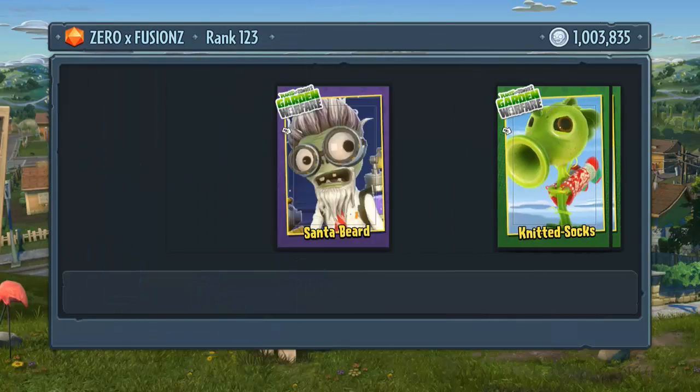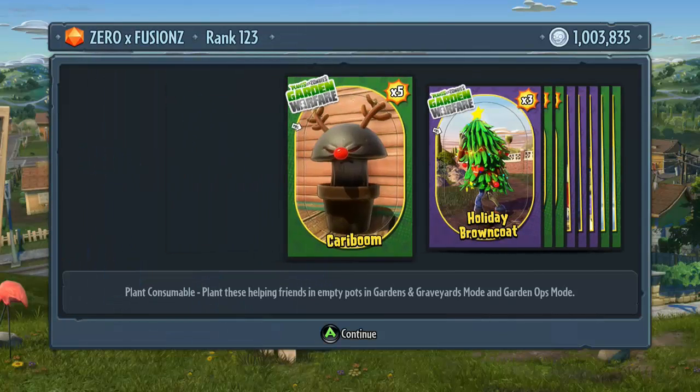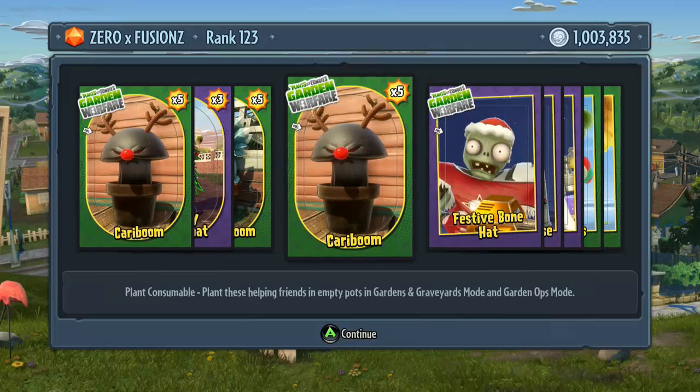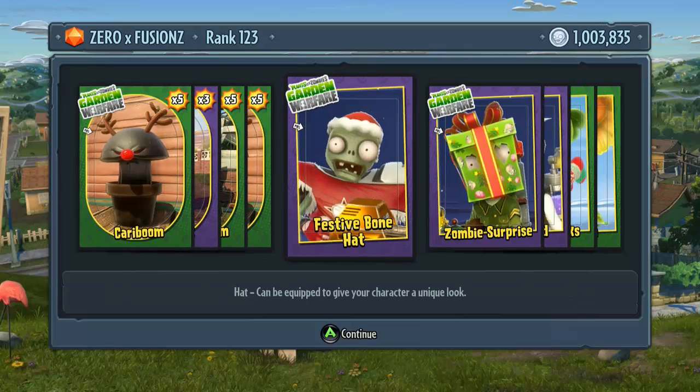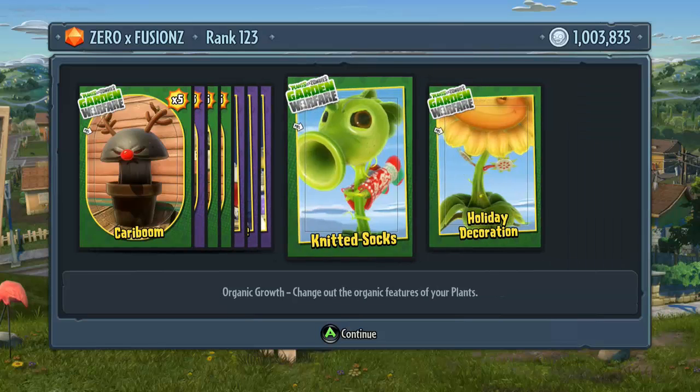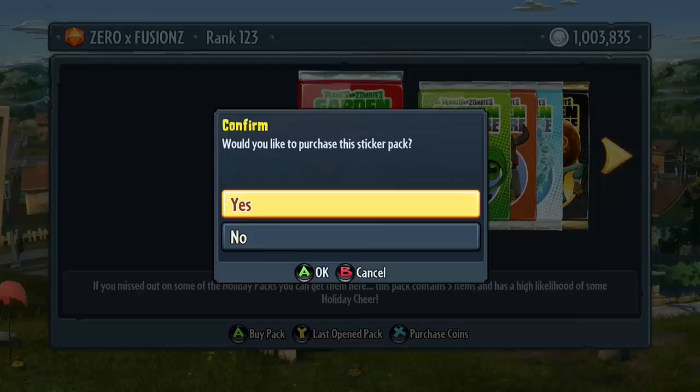Here we go, 90,000 coins now gone. We got some more cariboums, holiday brown coat, snowshooms, and more cariboums again. We also get a festive bone hat for the all-star, a Christmas present called zombie surprise for the foot soldier, Santa's beard, knitted socks, and holiday decoration.